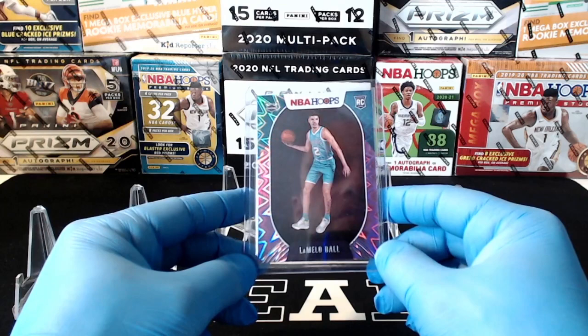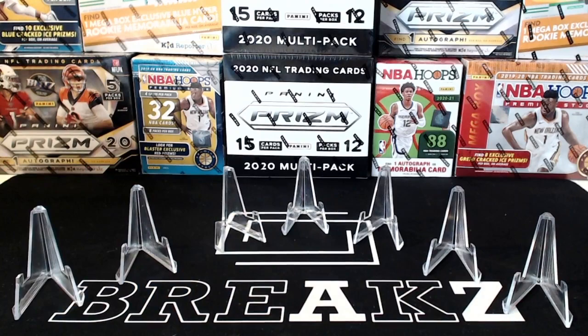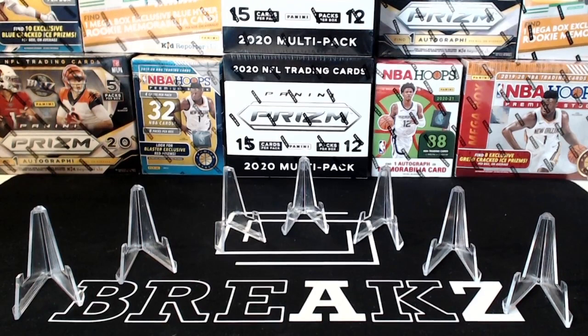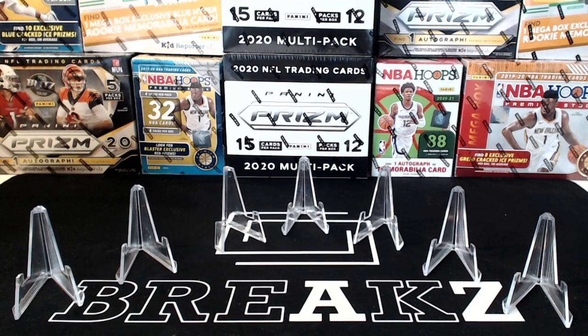Congrats on the break overall — Hornets had a heck of a break. We got more Hoops coming up on Tuesday — two Hoops Holiday blasters and eight Hoops fat packs, and then some more Hoops down the line. Maybe we'll be able to get some Donruss and mix that in for you as well. That'll be it for basketball today — we got a couple football breaks coming up: Optic and Mosaic mixer coming up in about 15 minutes, and then Optic cellos after that. Appreciate you jumping in, getting paid up on time, and we'll get all this stuff mailed out for you guys tomorrow. Thanks guys.